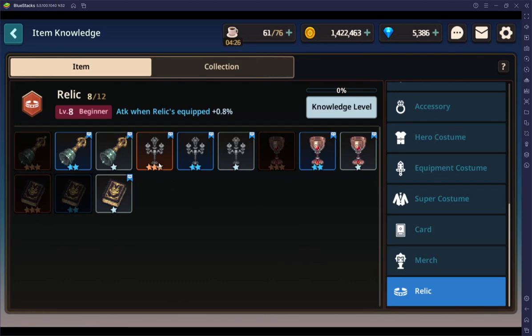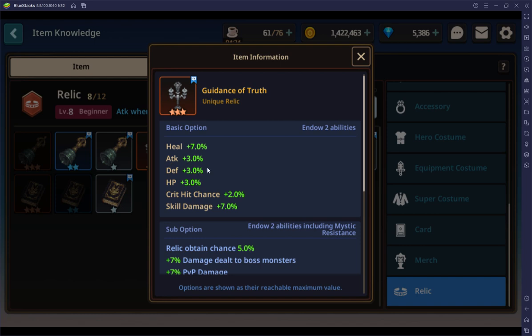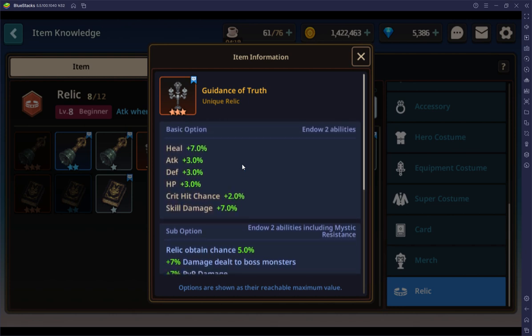Hey, this is Nuggy from Guardian Tales Guides. I'm going to go a little bit into relics and expedition because it's kind of complicated, and I figured everybody could use a hand — it took me all day to really figure it out.